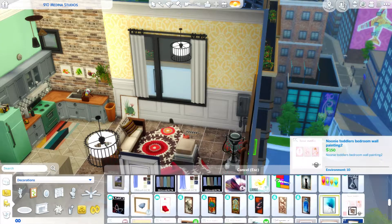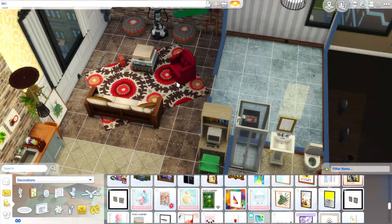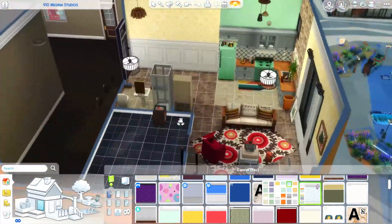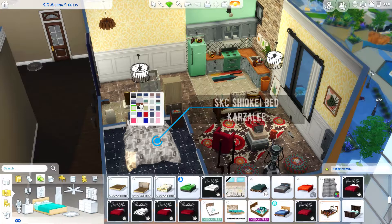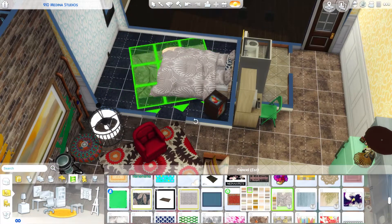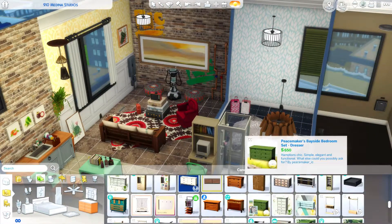I included touches of this place being a little bit run down but in a fashionable way — I put some graffiti spray paint on that brick wall. My idea is that when Nina moved in, she saw the apartment was very much a bachelor pad, so I imagine she put a picture on that back brick wall to cover up the graffiti. I also upgraded Salim's TV — I replaced the rabbit-ear TV with an old TV that comes with Eco Lifestyle, which you can find in debug or by dumpster diving.